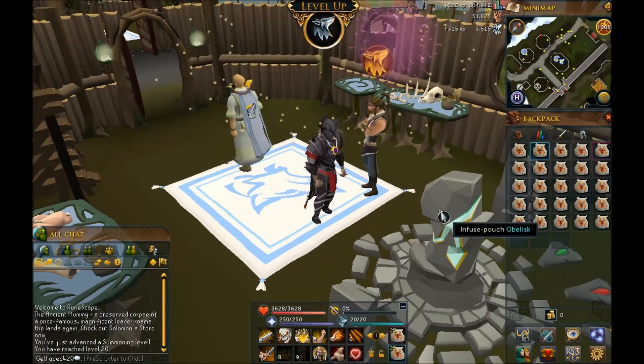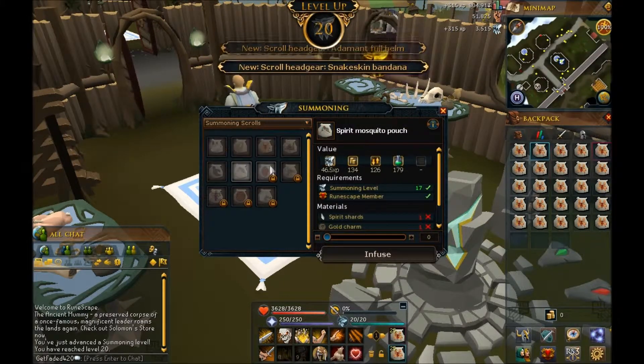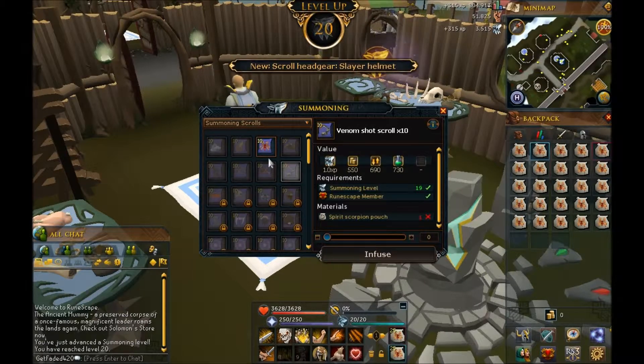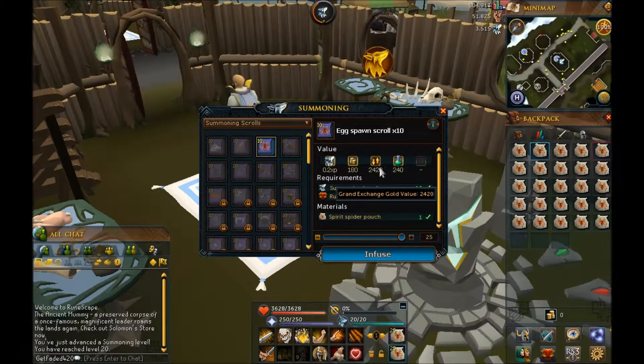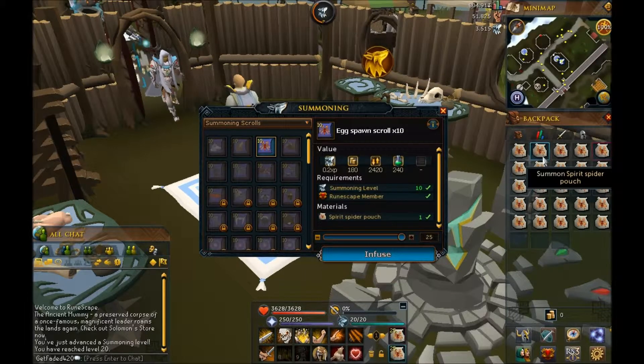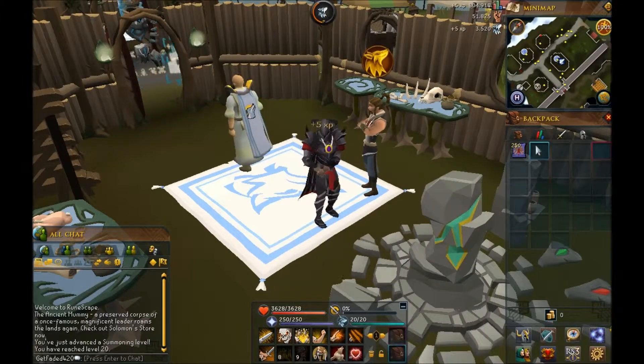So we got our 25 bags. Now you go into here and go to summoning scrolls, and look at this. Each bag makes a ton of these, for a total of 2,400 per bag, and you only spent 1,500 on them. So we're going to go ahead and do that, and you get 250.